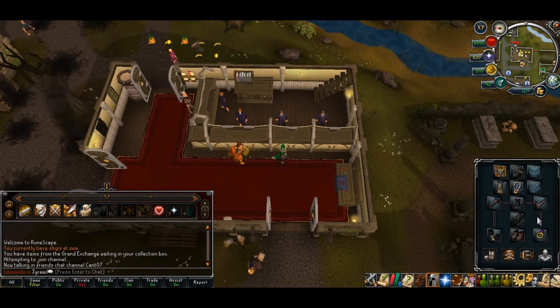The Drygore maces actually help a lot. I tried using Guthan's Warspear, but I ended up having to run away when they used their special a lot.